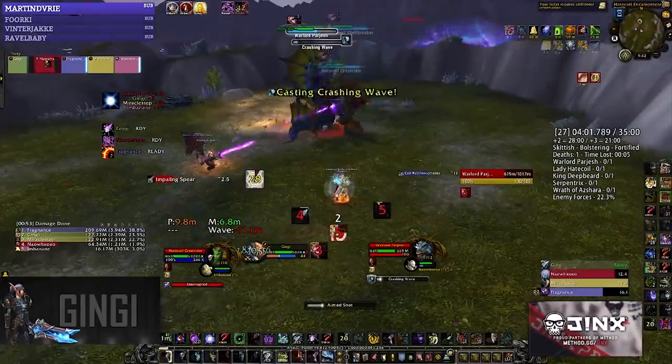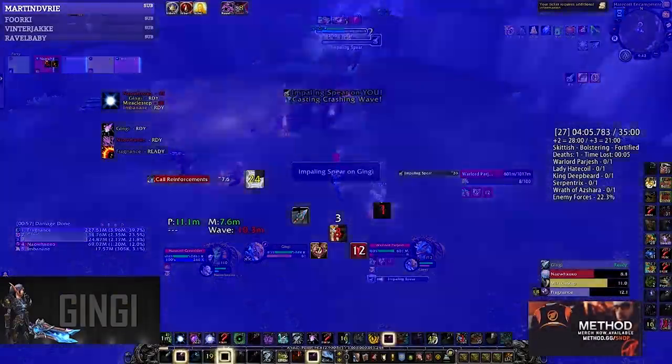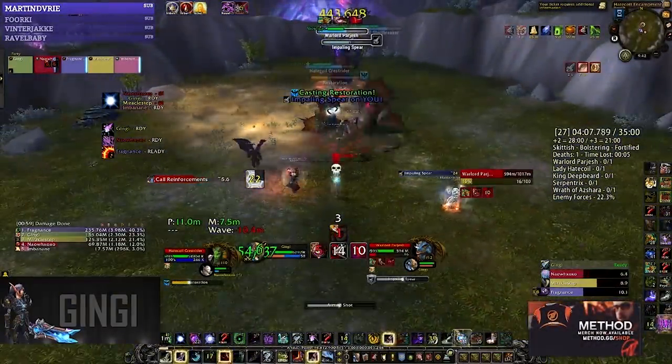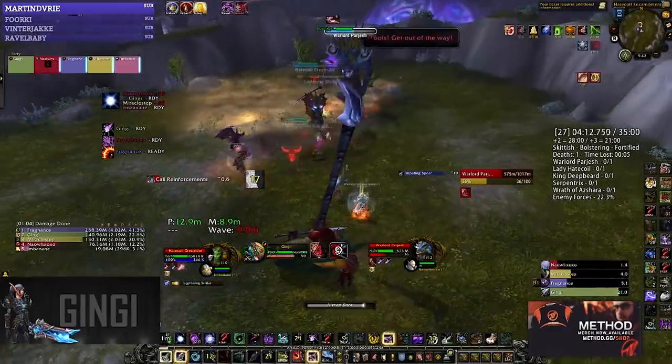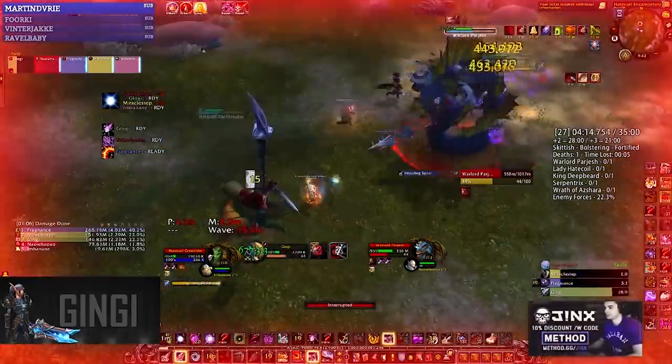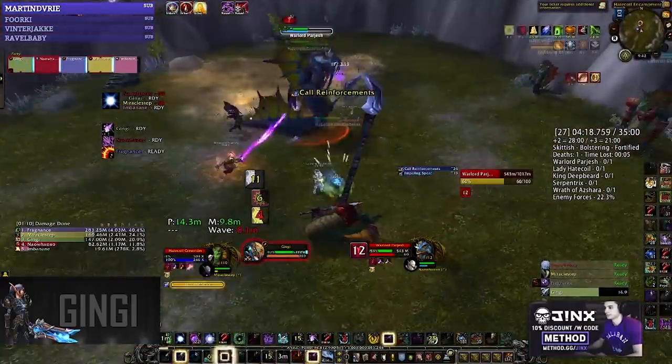Marksman Hunters are on the list for their DPS and Binding Shot. Their AoE burst potential is really good, and they can outrange a lot of one-shot mechanics by simply standing at max range. Also, Feign Death works on abilities like Nightmare Bolt or Feed on the Weak, and you can skip certain trash mobs with Freezing Trap by trapping and Feign Death-ing afterwards.